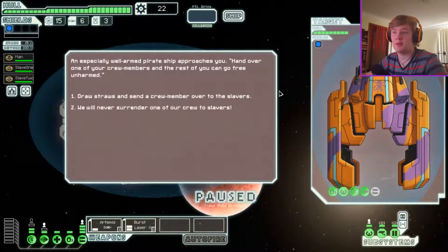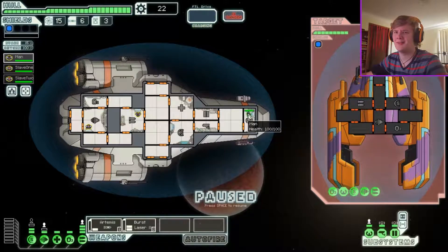A pirate ship approaches. They say hand over one of your crew members and the rest of you can go free, unharmed. Hell no, you can go screw yourself. These are my dudes — this is my Ben and two slaves. We're gonna kill their shields and then their weapons because they have two weapons. They're pretty heavily armored.